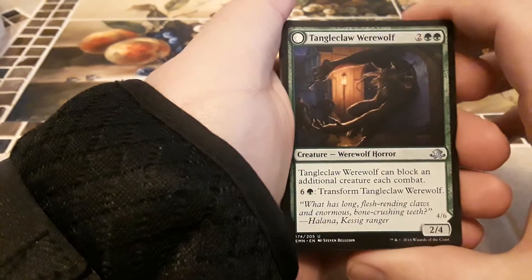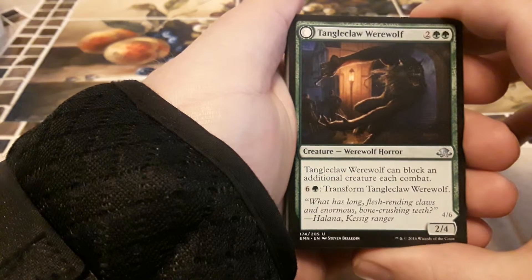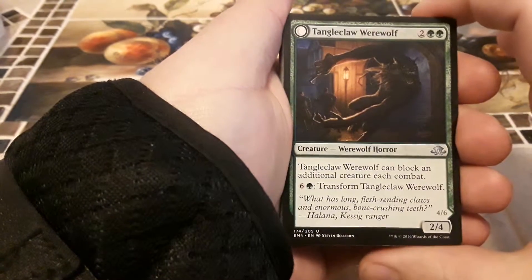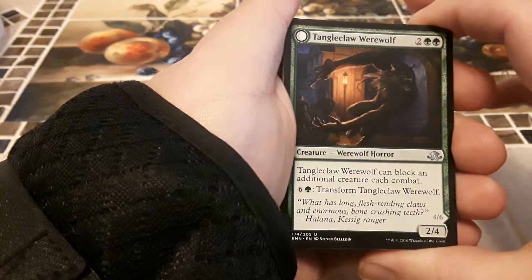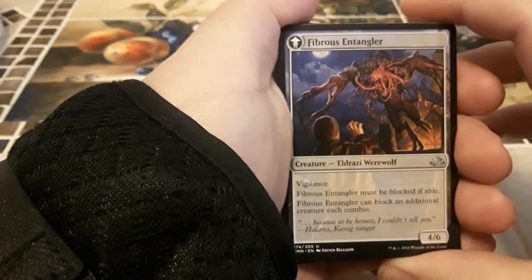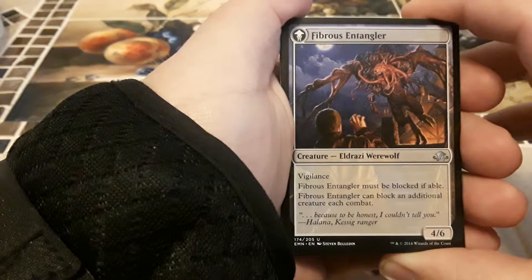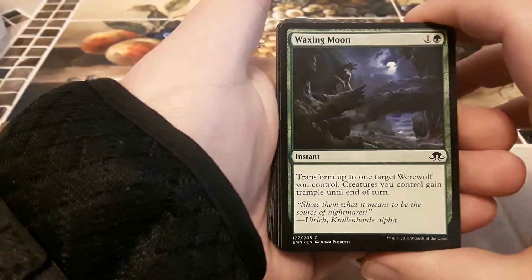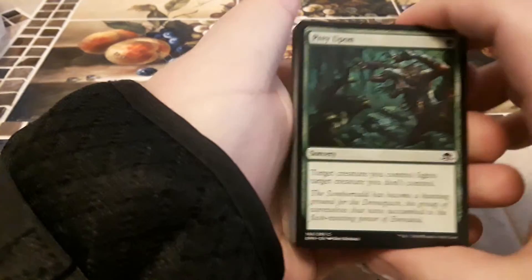Tangleclaw Werewolf — two green, two other, four four, two four werewolf horror. Can block an additional creature each combat, so he can block two times. I can tap a green and six other to transform him into Fibrous Entangler — vigilance, this card must be blocked if able, can block an additional creature each combat, and he's a four six. We got Waxing Moon — transform up to one target werewolf you control, creatures you control gain trample till end of turn, costs one green one other, instant.